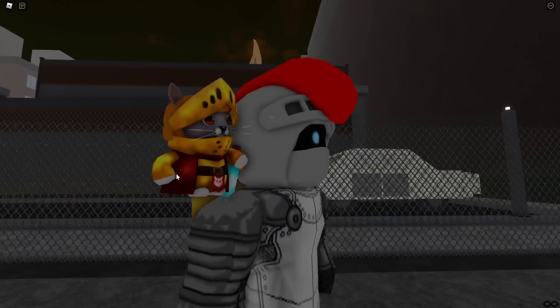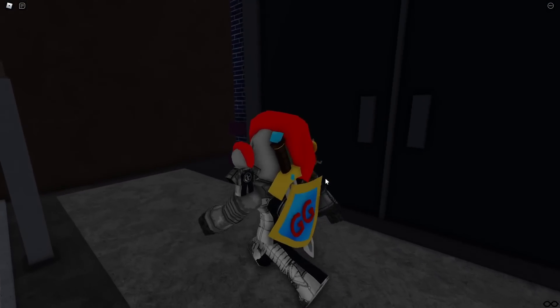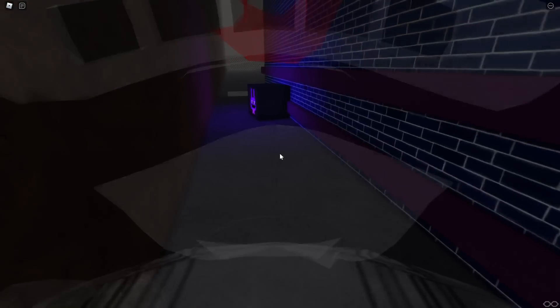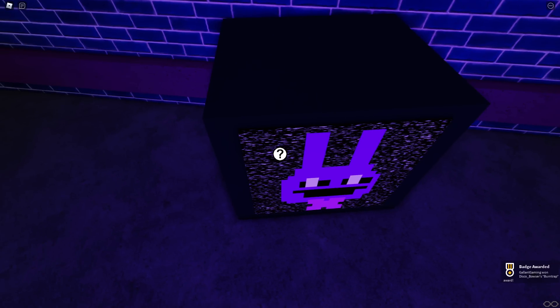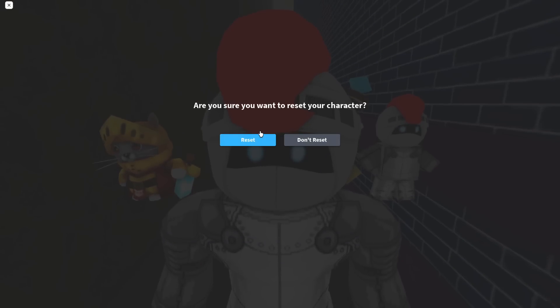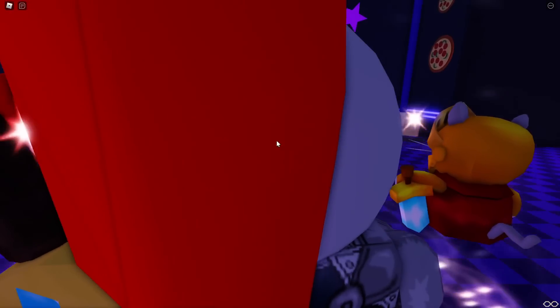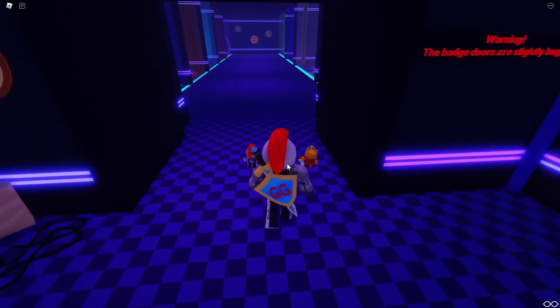While running back, check out this cool new shoulder item on sale for 25 Robux. Once you get all the way to the back, you'll see this little monitor with the little rabbit logo. All you've got to do is run up and click it - the little question mark will appear - and after you click it, the Bird Trap badge is yours. Easy peasy. If you need any other badge in this game, check out all my previous videos.